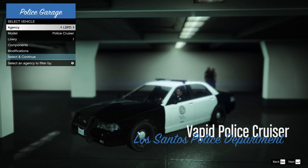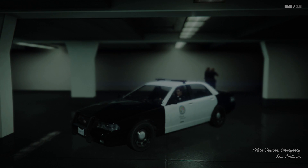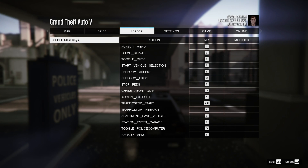Now we're going to select a vehicle. Changing police vehicles is going to be a topic for another episode, so right now we just have all the standard police vehicles in the game. In the start/pause menu, you've got a new section called LSPDFR, and in that section you can actually take a look at the main keys. These are keys you're going to be using a lot on your keyboard — they're pretty simple and most of them overlap with one another.